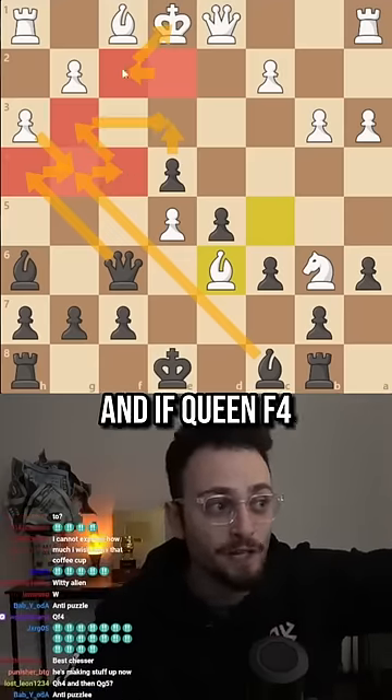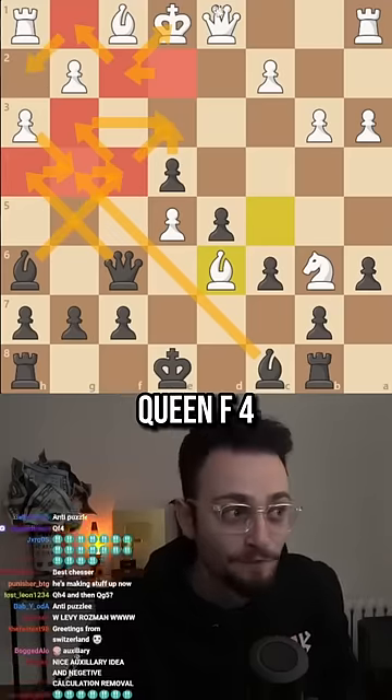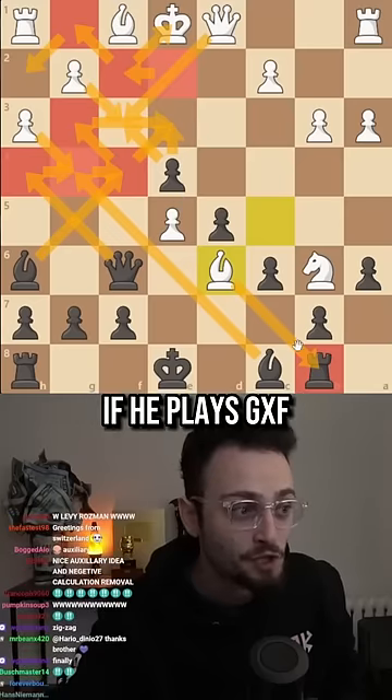Queen to g3, king e2, queen e3. And if queen f4, king g1, I have queen e3, king h2, bishop f4. Which means that after queen f4, queen f3 is the only move — then I take the queen, and if he takes my rook I check, and if he plays gf I play something else.